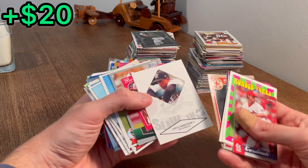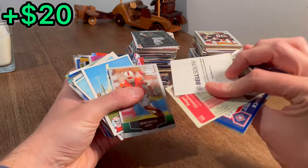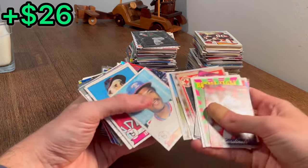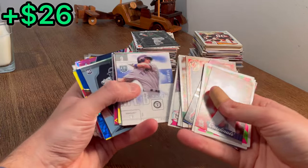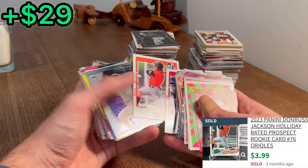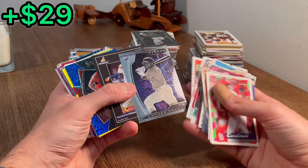Curtis Granderson rookie card — let's do that as the next Easter egg. Then we got Chipper Jones, Turner Field, Sean Taylor. Nice. Sandy Alomar, Brenley Carbo, South Frelick, Mason Wynn. Nice. Jackson Holliday. Wander Franco rookie card — let's do that as the next Easter egg.